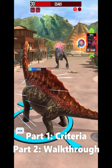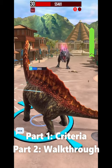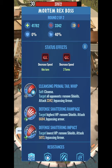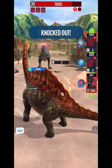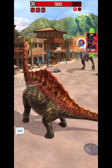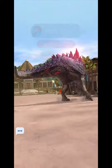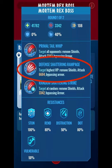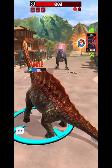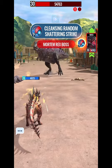First I will briefly explain the criteria and then show you a Mortem Rex battle that I will walk through with you. These are the stats for round one and two of the Mortem Rex, which are similar but slightly different. There are three attacks each round used in sequential order in a repeating pattern. The first attack deals base damage and is a multi-attack hitting all opponents at once. The second attack deals double bait damage which targets the taunting dino.